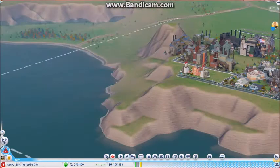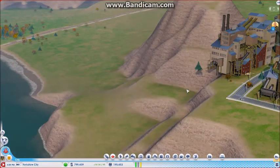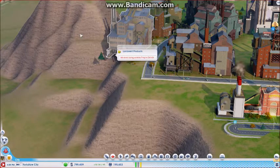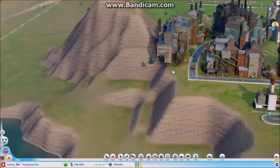Another thing I noticed when I built a city: with this mod and the RCI plot mod, you can plop buildings into mountains or even in the water. It's crazy, but you can do that — see, it's floating off. It defies the laws of physics with this mod.